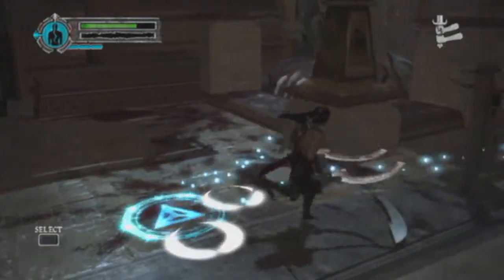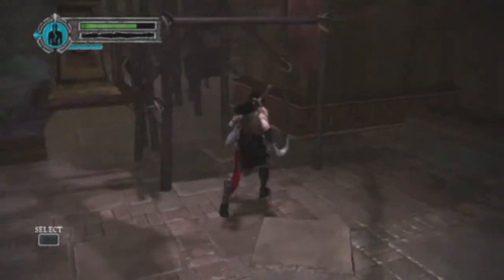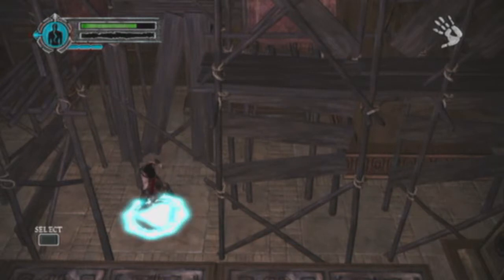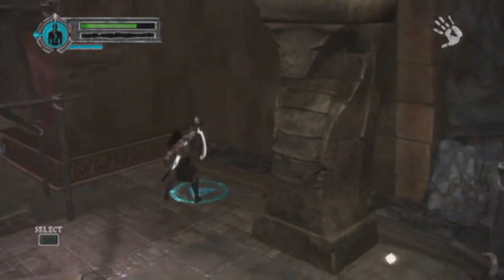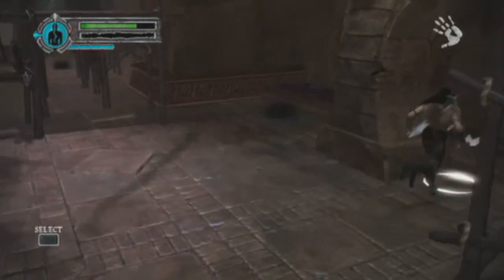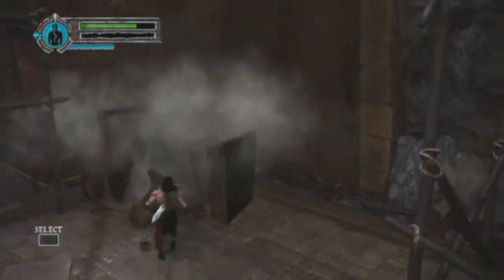Go ahead and stab that first rune, then we're gonna go over here and go through underneath the scaffolding and stab that one, and then go to the last one just like right here. Just don't forget to do it, because once you push this obelisk over, you might be starting over this level if you forget about the runes.